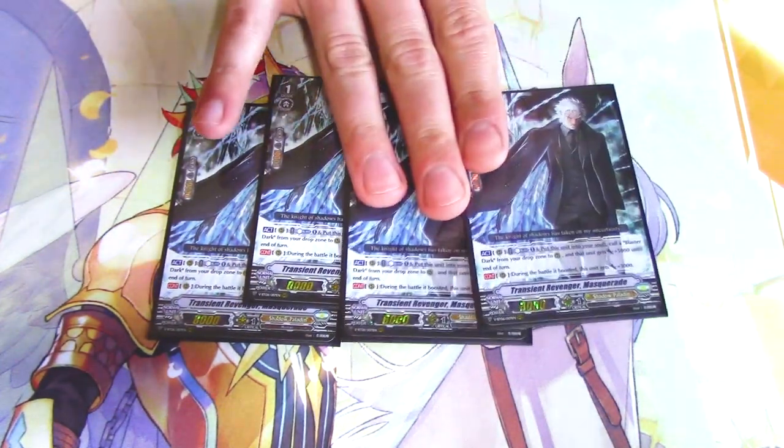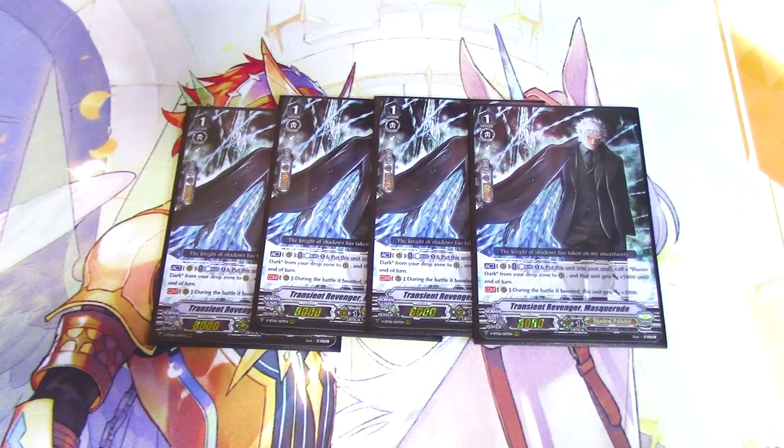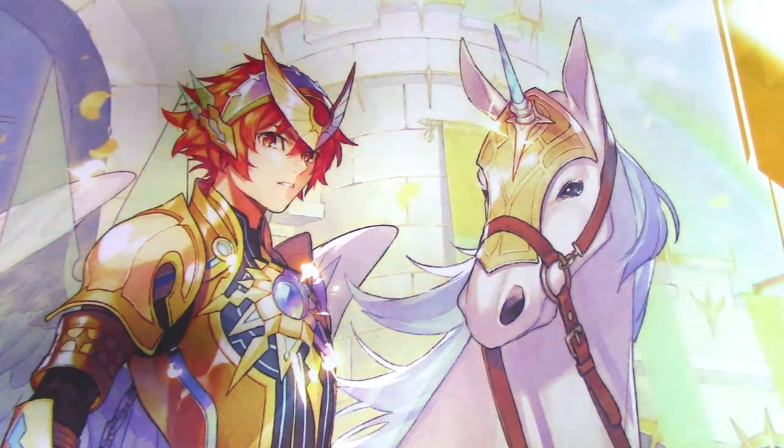That was it for grade ones. We got Transient Revenger Masquerade. It's Act, once per turn — Soul Blast, put it to Soul. You add a Blaster Dark from your drop to your rear, and the called unit gets 5k. The other skill is when it boosts, it gets 3k, so an 11k booster is nice. Good card, recycles — most likely ride target, because 8k versus 5k grade one, but you can't always get what you want with Shadow Paladin.